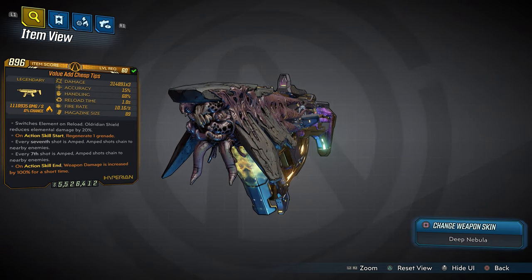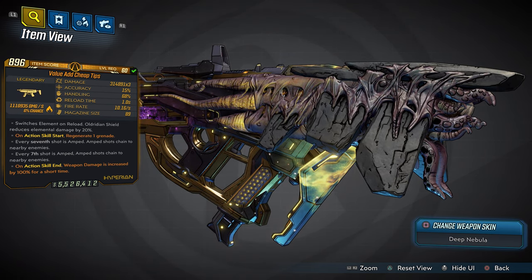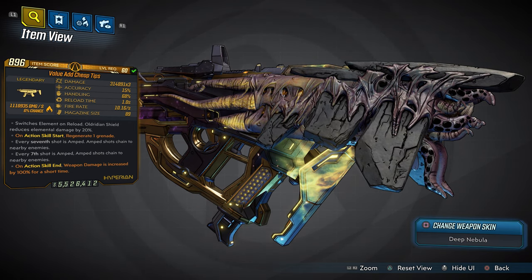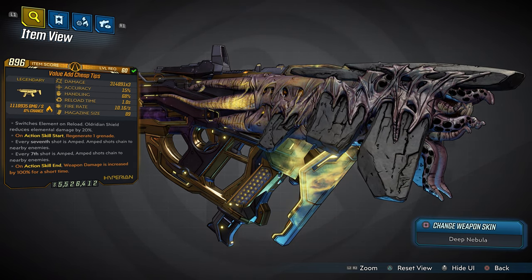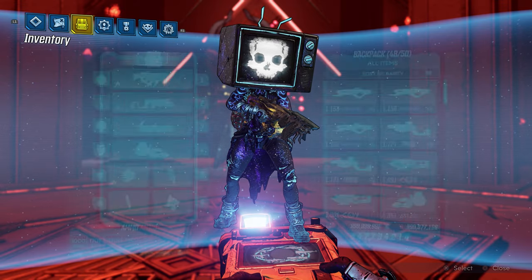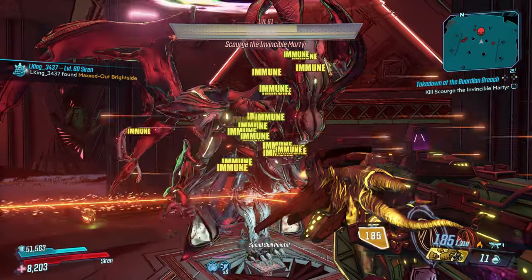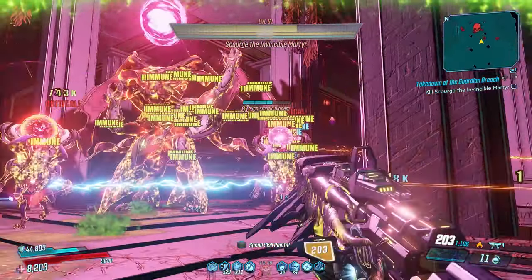Next up we have the Alien Cheap Tips — this thing is so mind-blowing and so much fun. The damage is over 300k times 3. It is all-elemental: it switches elements on reload while still doing every single element — cryo, fire, shock, corrosive, and radiation. Every seventh shot is amped, and amped shots chain to nearby enemies. Check it out: cryo right there, shooting like the Conference Call with ricochet bullets. As soon as I reload it switches elements — you're doing every element while switching, so you're doing double the elemental damage.